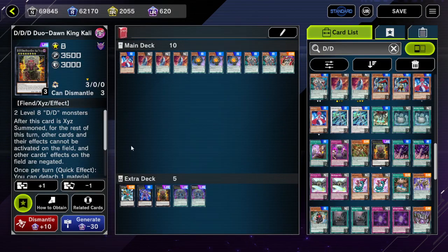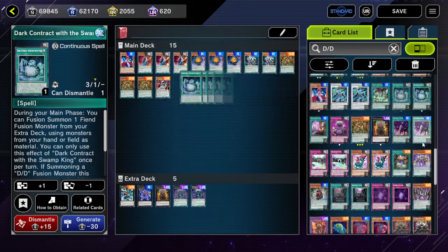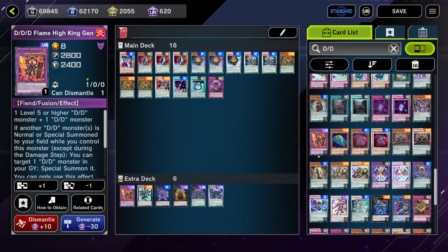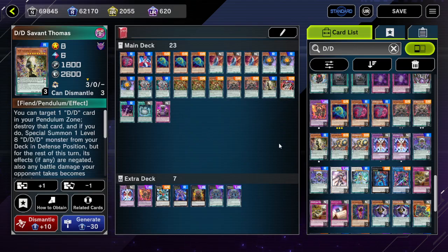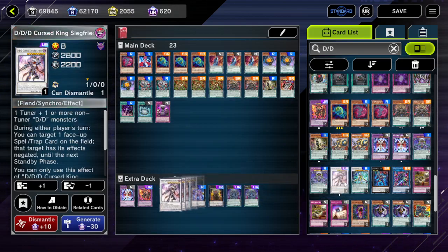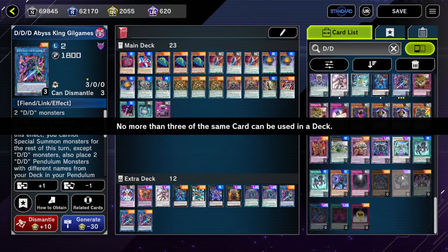So we need two level 8 DD monsters to do this. Not really concerned about that overall. But we're going to still need to kind of finish up the deck. The other way would be to use Oblivion King Abyss Ragnarok, and this doesn't deviate too much from the line you'll probably end up seeing if you play against DD. Pretty chill.